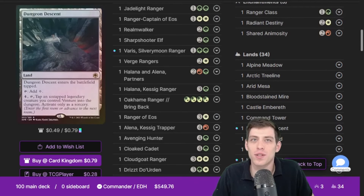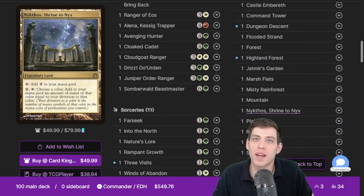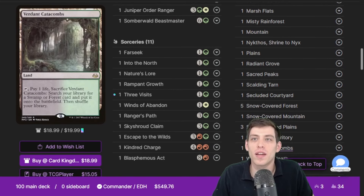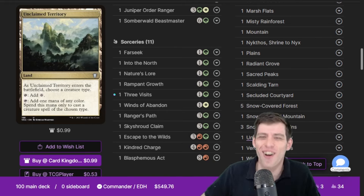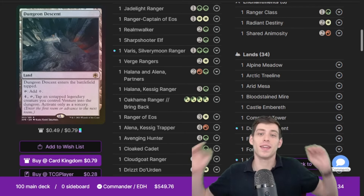We have a lot of cool lands that do cool land things. Nykthos is in here so we can make a ton of mana for Minsk. We're on snow lands for the Into the North stuff — and yes, it's past 30 seconds in the video for the Into the North bit.